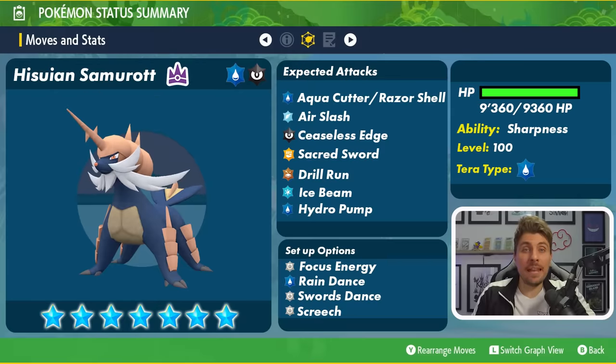The Hisuian Samurott is going to be level 100, it will likely have its hidden ability which this time around will be Sharpness, and it will have that multiplier to its HP sitting around 9,360. It's going to have the water terror typing, meaning that it will be weak primarily to grass and electric type attacks. The move options the Hisuian Samurott is likely going to have will take advantage of that Sharpness ability.